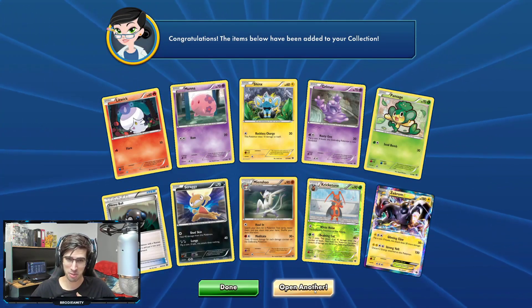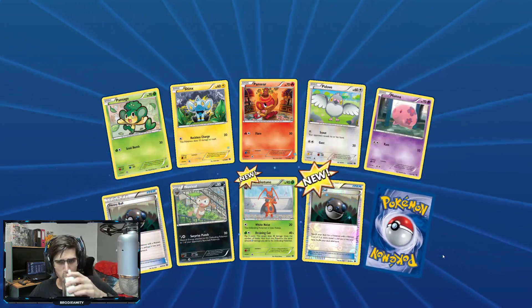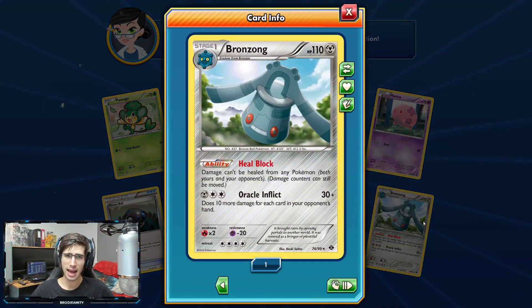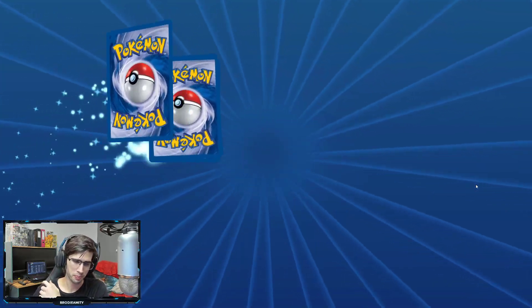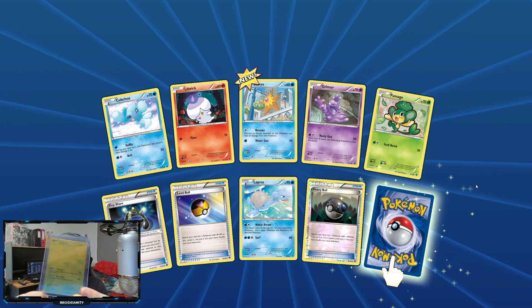Let's get some Coca-Cola. Alright — so we got a Kricketune, a Heavy Ball Reverse Holo, and a Bronzong Regular Rare this time. Kind of reminds me of the Bronzong from Phantom Forces. That Zekrom is pretty cool — I do actually have the Zekrom Gold right here next to me on the Full Art Wall.